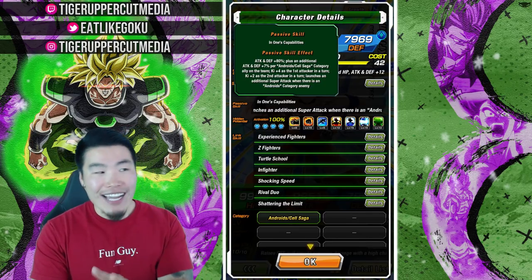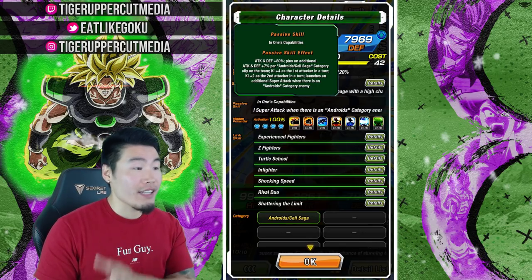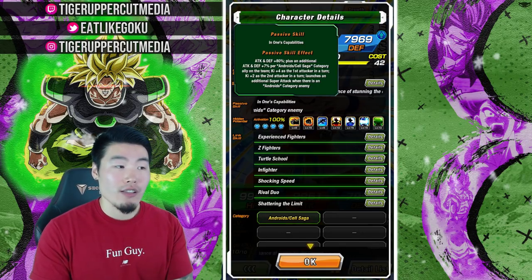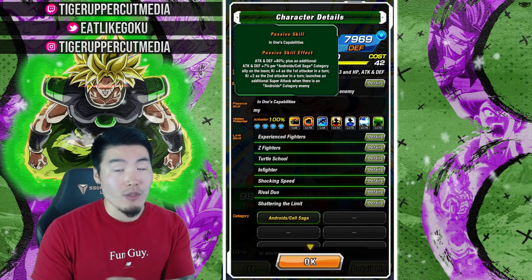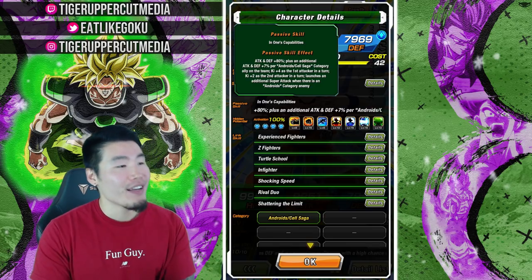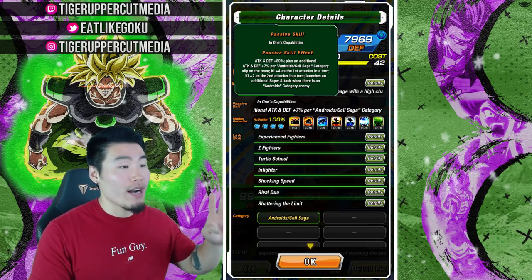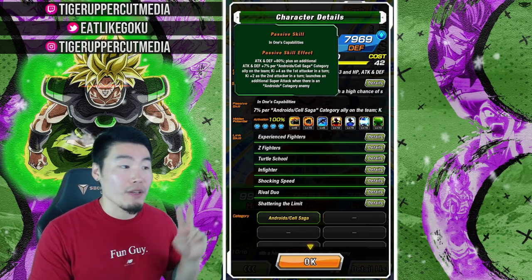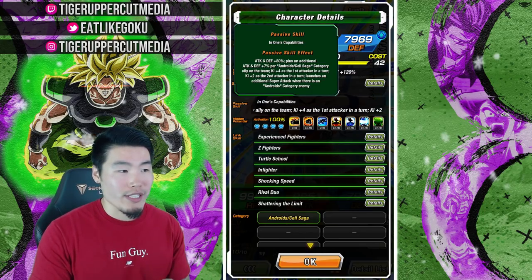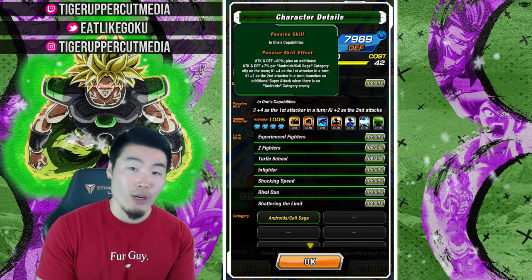His passive is almost as long as the 18 from yesterday, so hold tight guys. Attack and defense plus 80%, plus an additional attack and defense plus 7% per Android slash Cell Saga category ally on the team — so of course we are running a full Android Cell Saga team. He also gets ki plus 4 as the first attacker in a turn, ki plus 2 as the second attacker, and launches an additional super attack when there is an Android category enemy.